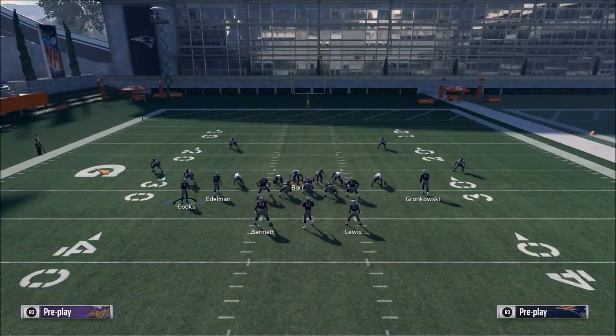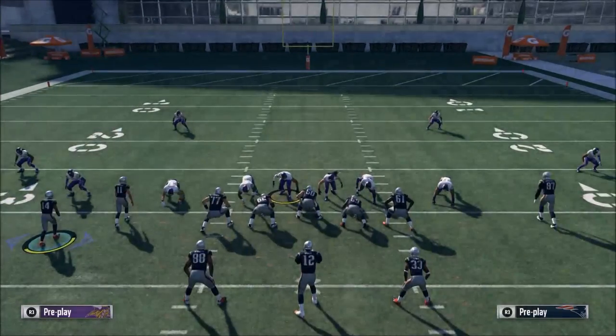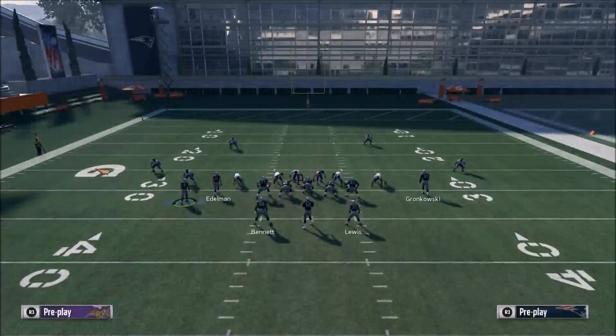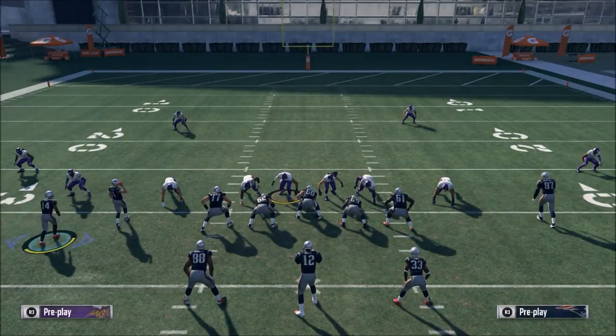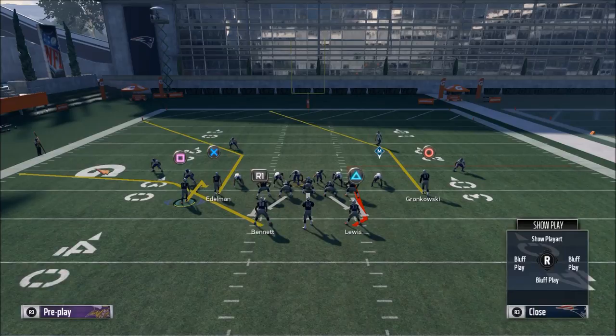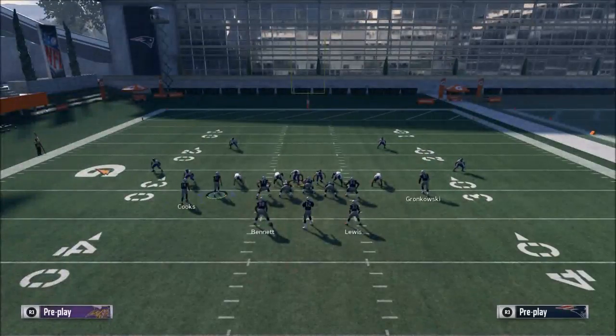I'm going to put Brandon Cooks on a little spot route, and then Deon Lewis I'm going to place on an out route or an option route depending on the situation. If it's a blitz, I'm going out route; if it's a standard play, I'm going option route.